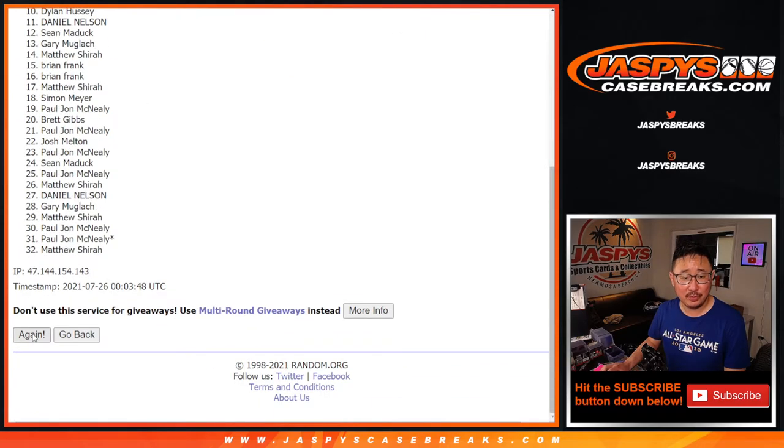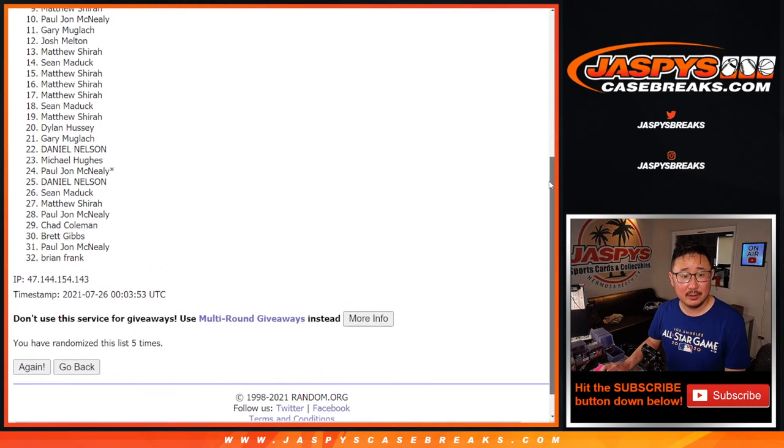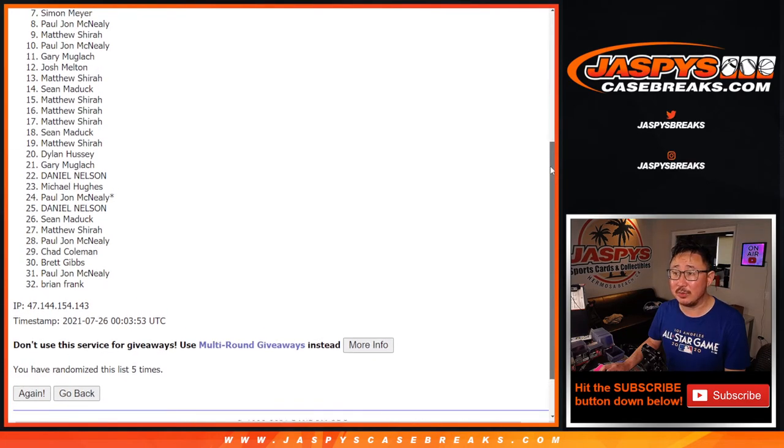One, two, three, four, and a one. Fifth and final time. Good luck. So that means it's a top six. So that means from seven on down, it's sad times. No good. But I appreciate you trying, ladies and gentlemen. I really do. Top six, though. Happy times for them.